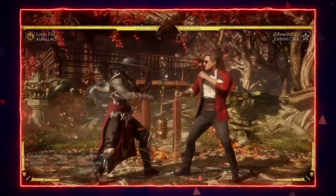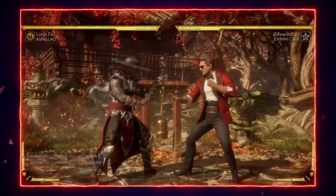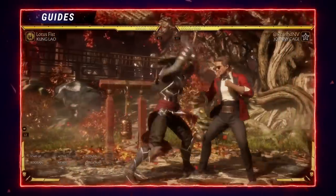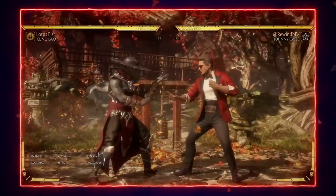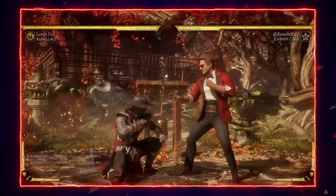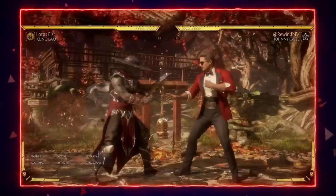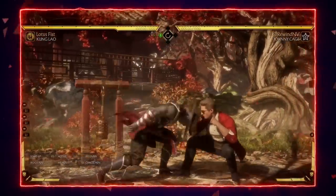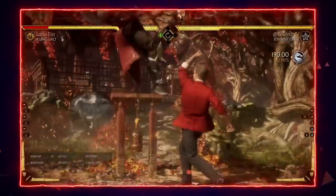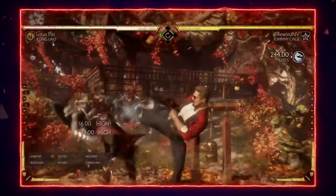I feel like Kung Lao's ultimate downfall is how strike-throw dependent he is in a game where you get punished really hard for having your throws read. Strike-throw means you're either grabbing a lot or striking — attacking someone you've conditioned to expect a throw. You can read a throw by teching it — forward throw you tech with Triangle, back throw with Square — or by neutral ducking, which opens you up to strikes. That's the mix-up, but in MK11 you get punished so hard for throwing. And with Kung Lao, you literally have to throw to win; you can't just strike all day or he has no mix-up.